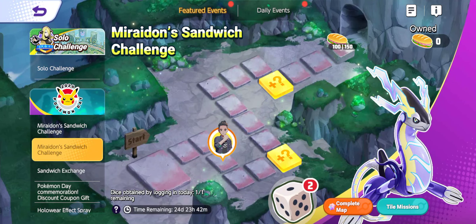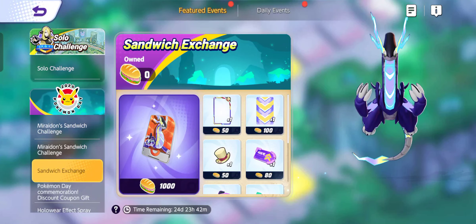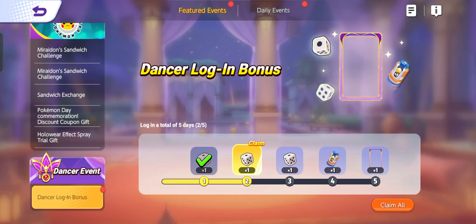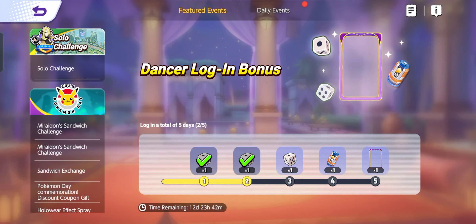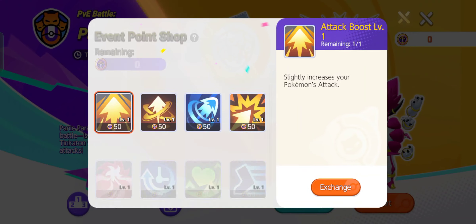So you go into the featured events and you come to Miraidon's Sandwich Challenge — I don't know why it's called a sandwich challenge, someone can clue me into that in the comments. But you're gonna get dice every single day, roll it, and make your way through these maps. Every time you go through a door you get either 100 or 150, and once you get a thousand you come to the sandwich exchange and get the Miraidon unite license for free.